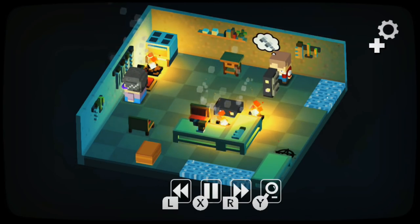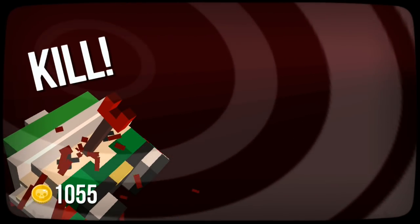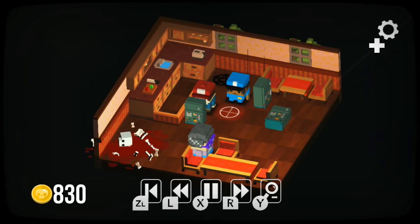After you finish the level you do a final death move for extra coins. This has you clicking on a button at the right time to do the kill. What happens if you don't do it right? The person gets away and you don't get those extra coins.